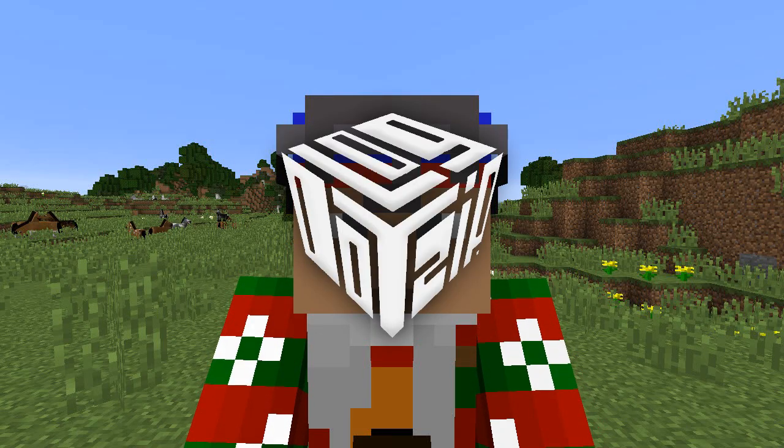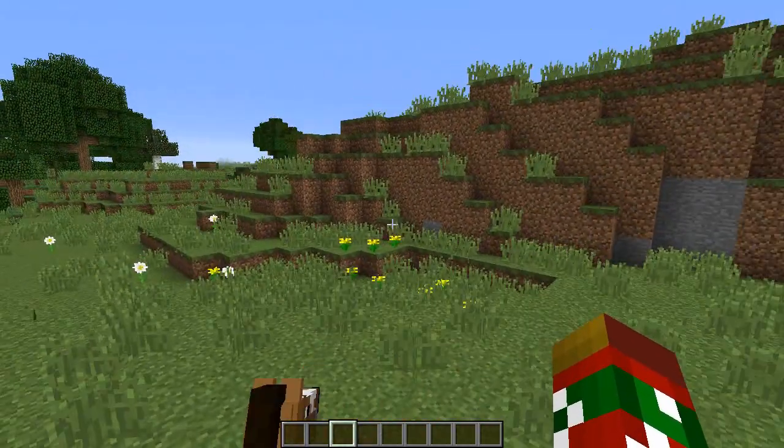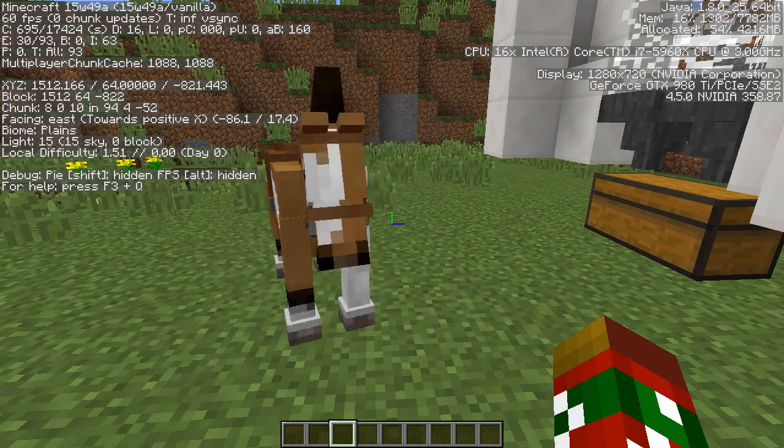Hey, what's going on guys? Log.zip here. I'm on a horse. Welcome to the latest Minecraft 1.9 snapshot. We are currently sitting in our booties in 15w49a. This snapshot came out today.